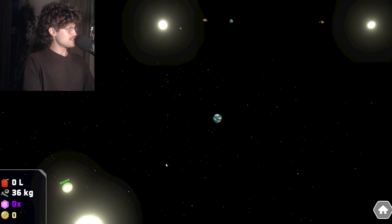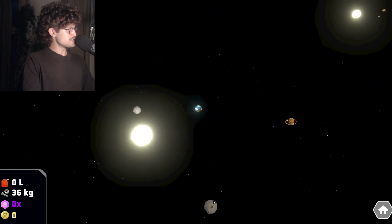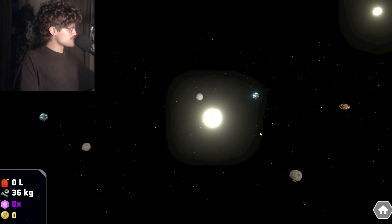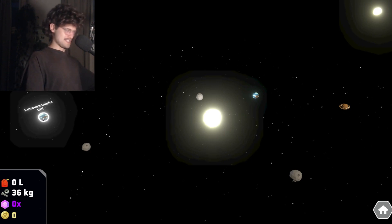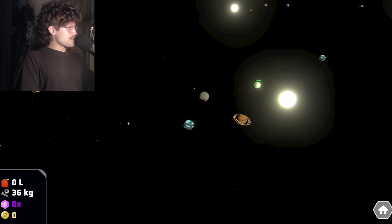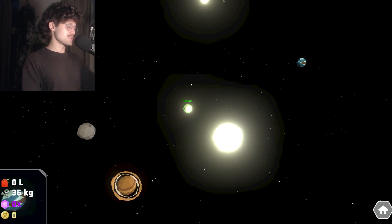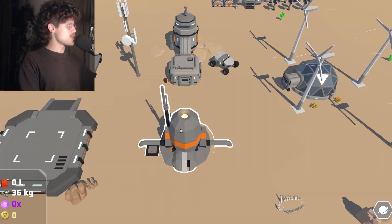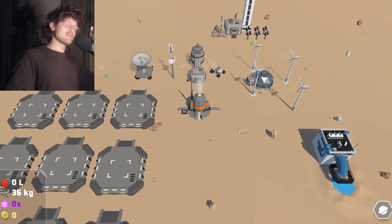I also made a name generation system, and you can actually go from solar system to solar system. You've got all these planets here — Neo Lunefex, Alpha Number Eight — I don't know, it's all randomly generated. That's the goal here. You can see where your spaceships are going from planet to planet, which is going to be pretty cool, and you can keep track of them.